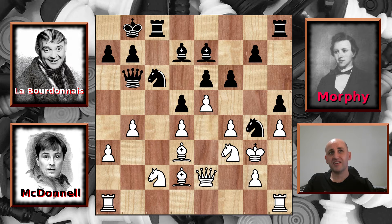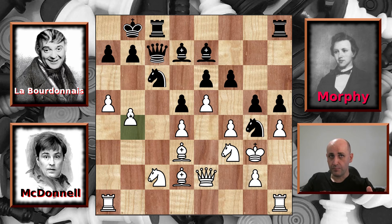But McDonnell has a plan — he's going to keep pushing these queenside pawns. He plays a4. And Labourdonnais decides to activate a very similar plan, pushing g5 towards the white king. McDonnell keeps going: a5 attacks the queen, and the queen backs off. He keeps going: b5 attacking the knight. So Labourdonnais is going to have to deal with this. But from this point things are going to get very messy, so hold on to your hats.